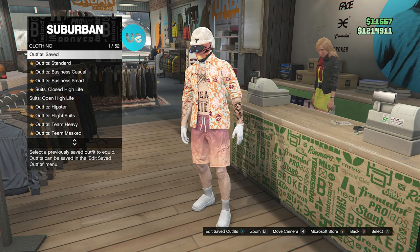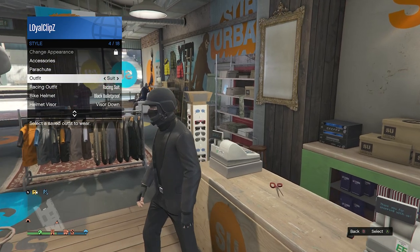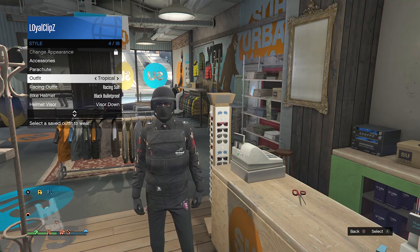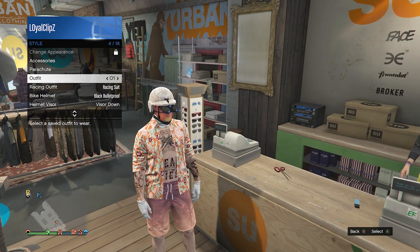After you do save it, you can then go ahead and back out. You will see that if you pull up your interaction menu, go to your style, and change your outfits, the night vision goggles are not on your outfit. So if you guys just want to re-equip the night vision goggles on your outfit again, go ahead and re-equip the outfit saved with the night vision goggles.